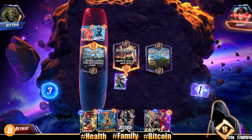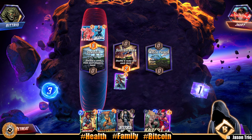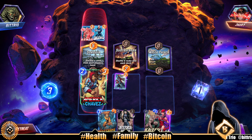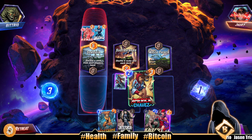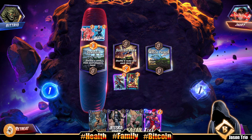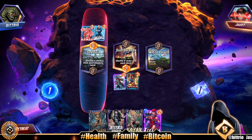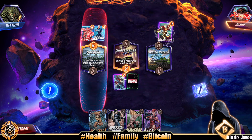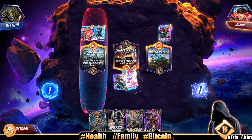We drew Electra but can't play it right now. We'll just go Chavez mid. They're probably gonna go left lane. I want to play Electra here to get rid of his Quicksilver, but we can't do it. No, they're gonna go right lane. All right, Colossus.